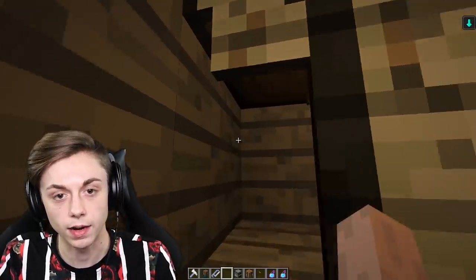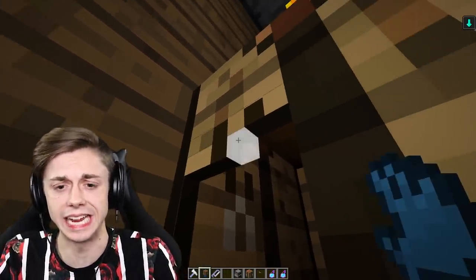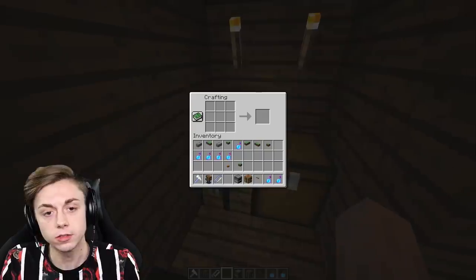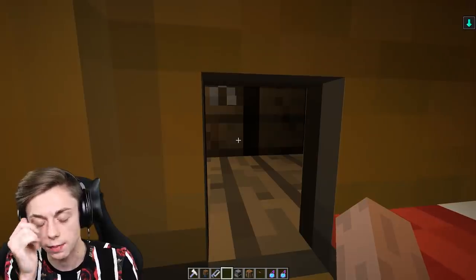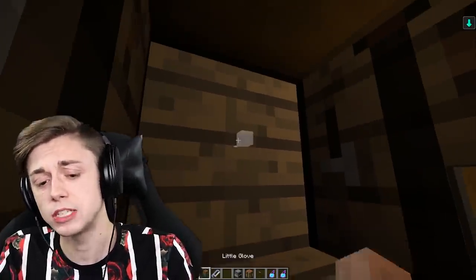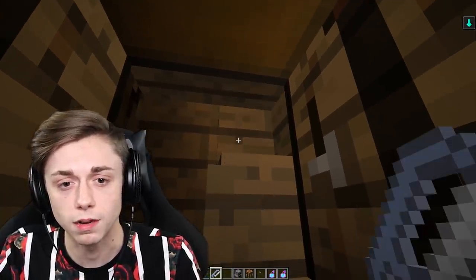We now have the working crafting table — you wouldn't know it unless you smacked it by mistake, but it looks like a normal crafting table. People can come in and out of the house. Look at how beautiful it is, and you can use it from inside without even being outside. This is the best Minecraft house — I challenge you to make a better one. I'm gonna smack the wall and see if we can use the saw on this. We can make it even bigger and even better than we could have ever dreamed.